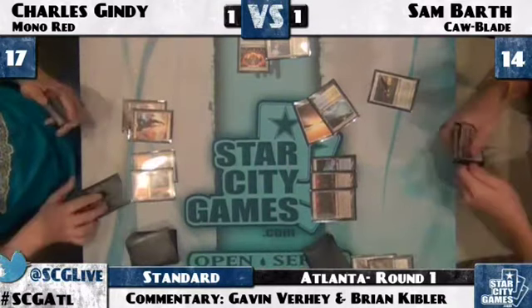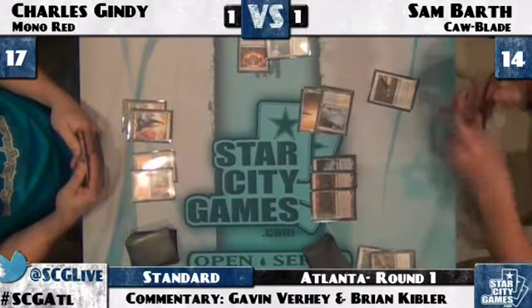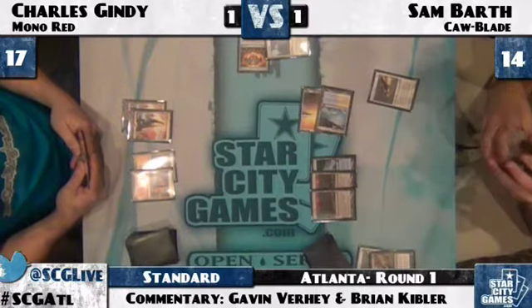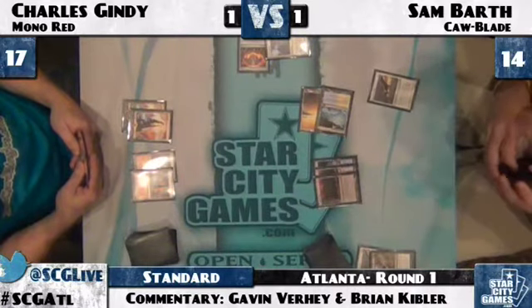Sam just passes back — he plays a second Tectonic Edge. I'm guessing he has Flash Freeze in his hand, given that he did not play out a second Hawk. And now Charles has to decide whether to play his Hero with Sam's Flash Freeze mana up — how else am I going to win this game? If you're in Charles' position, that's the question you're asking yourself: what is my line of play? How do I use these Incinerates I'm holding onto?